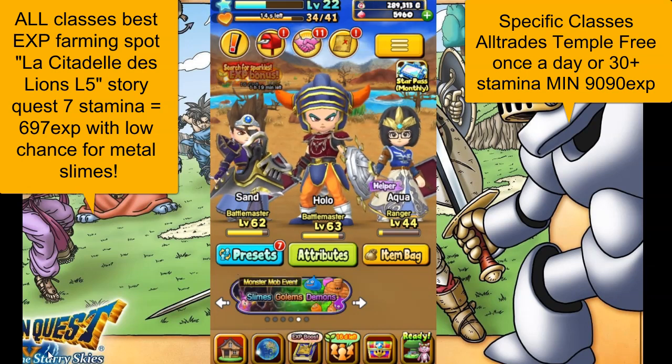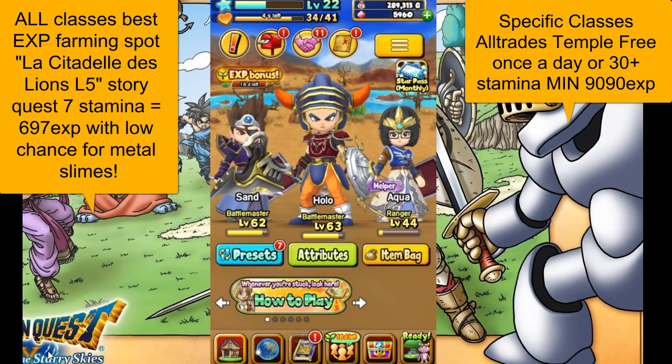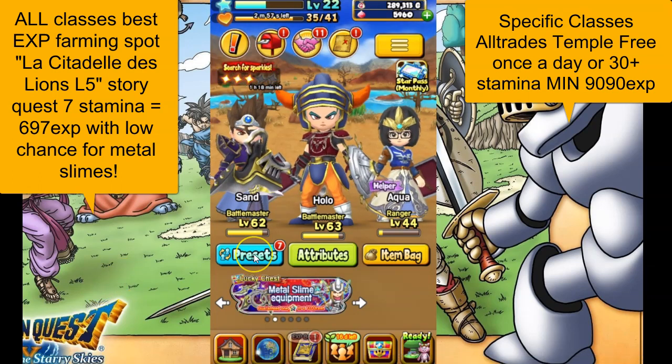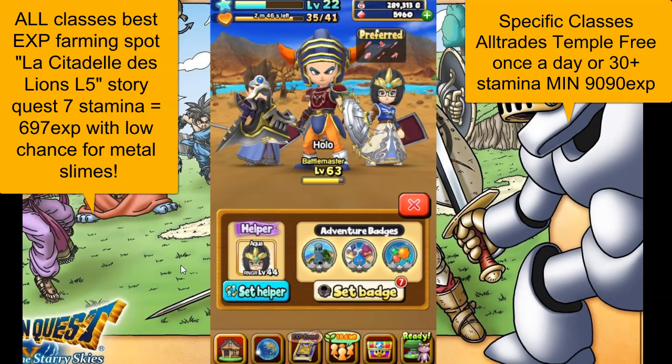Let's talk about how to grind EXP, what's the best way to do it, and what's the best way to level up your proficiencies. As you can see you have three characters — one of them is your main character that you're going to be playing in multiplayer. You can adjust who that is by clicking on the presets button in the bottom left, so you can change your preset helper, which is the character. Currently we have our ranger as our helper; you generally want to put your strongest character as your helper.